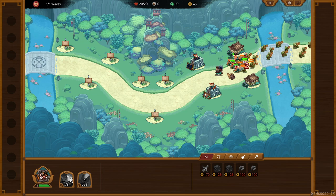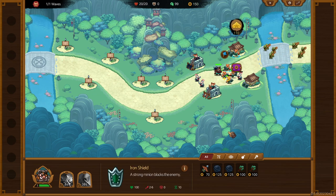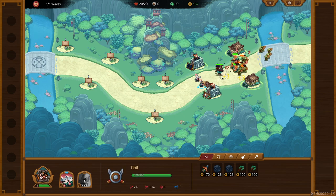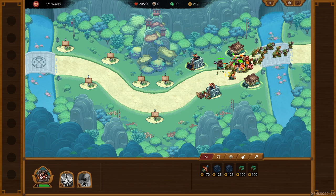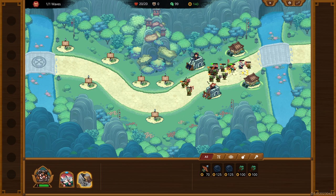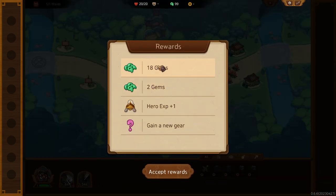We got little rabbits of muck, duck, and murder — oh hey, this guy's a legend! We're gonna need some rabbit boys over there. We got a couple more enemies left. Rabbits do rabbit things. We should upgrade this perhaps — okay, you can upgrade him even more. We're gonna wait just to make sure we don't take any damage. Cast that — there we go, bada boom, flawless victory! Rewards: 18 gems, two gems, hero XP, and a new gear.